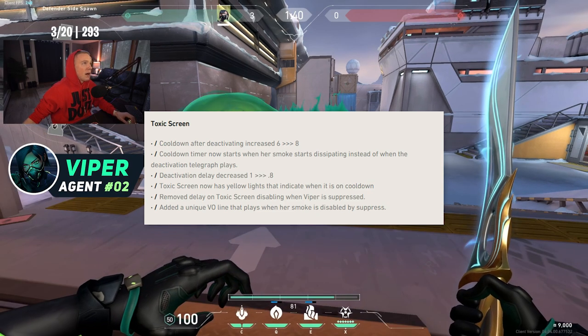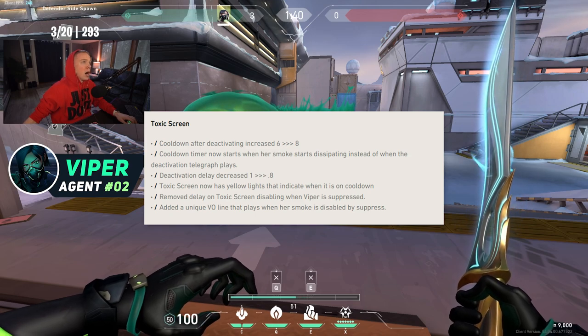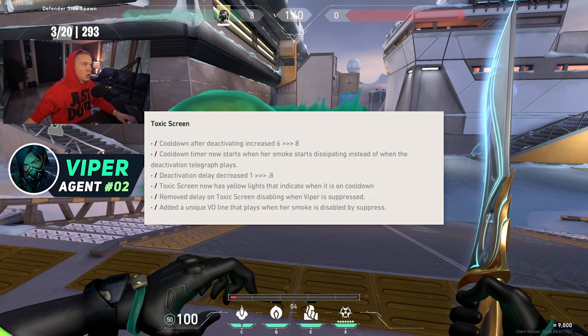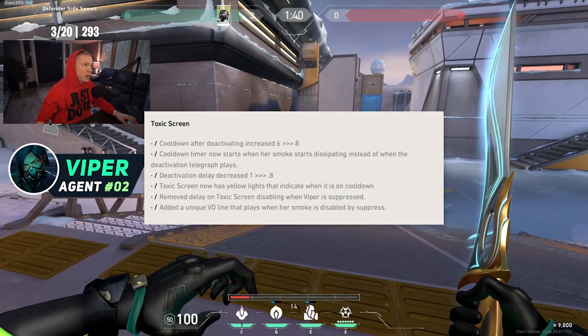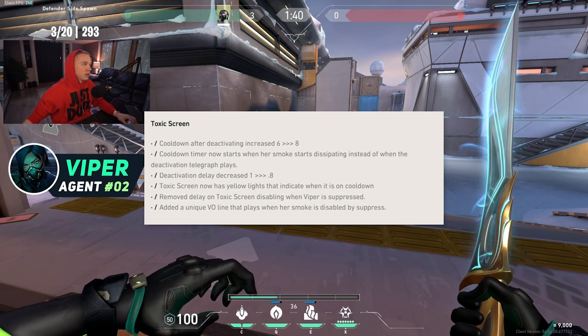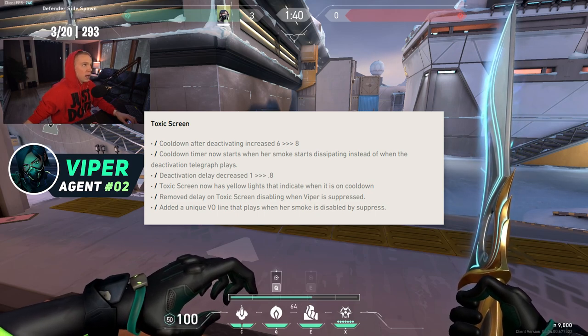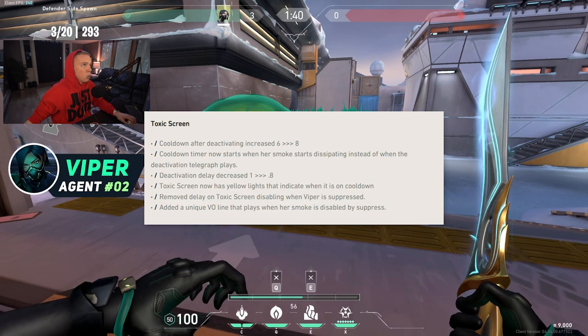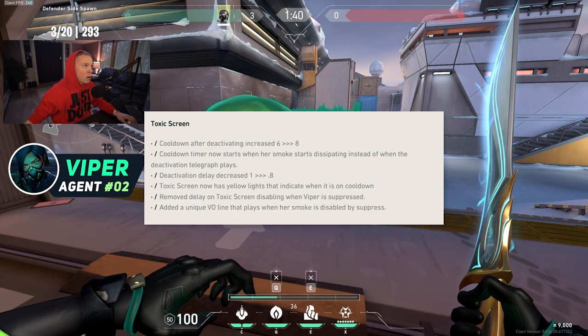When you run out of gas, you used to have to wait six seconds to put your stuff back up — now you have to wait eight seconds. The cooldown timer also starts when her smoke starts dissipating instead of when the deactivation telegraph plays. Toxic screen now has yellow lights and the deactivation delay decreased from one second to 0.8 seconds.